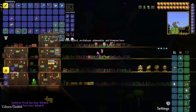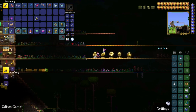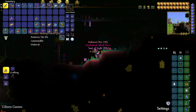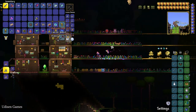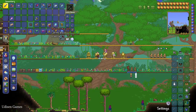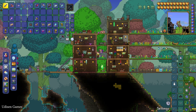Open this treasure bag and inside the treasure bag you find hallowed bars. This system works for any difficulty — master, expert, normal, classic, journey — no matter. This boss always drops a treasure bag. Press right mouse button to open the treasure bag, and these bags work like cases. You will receive your hallowed bars.